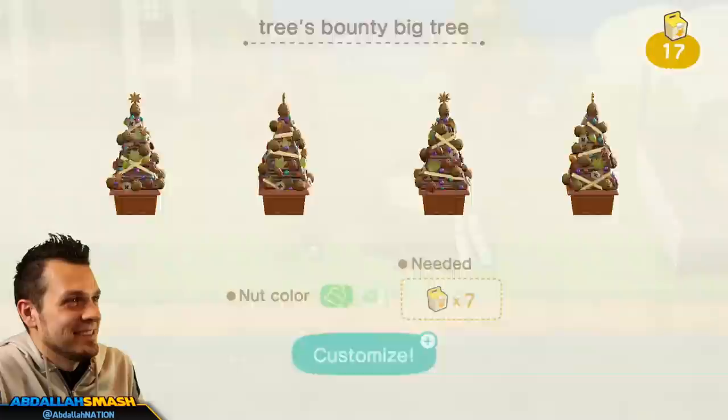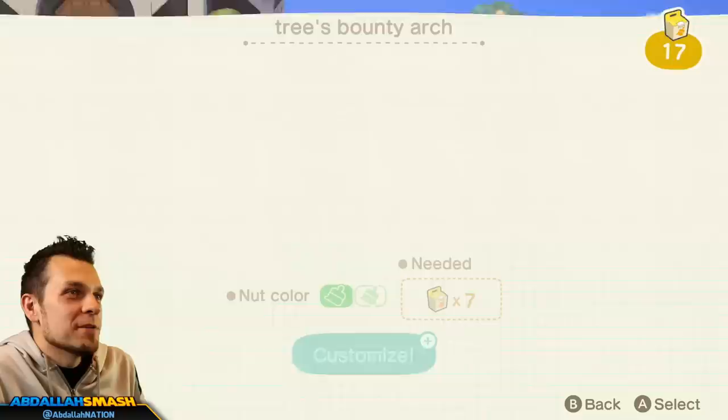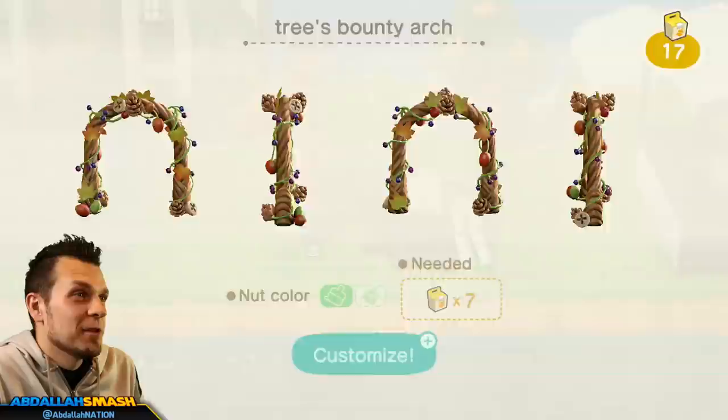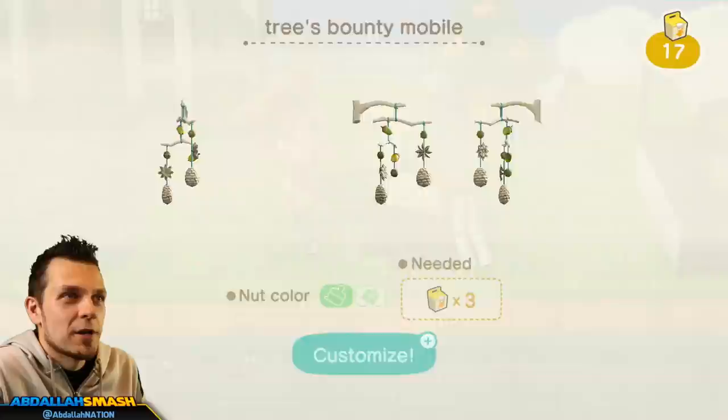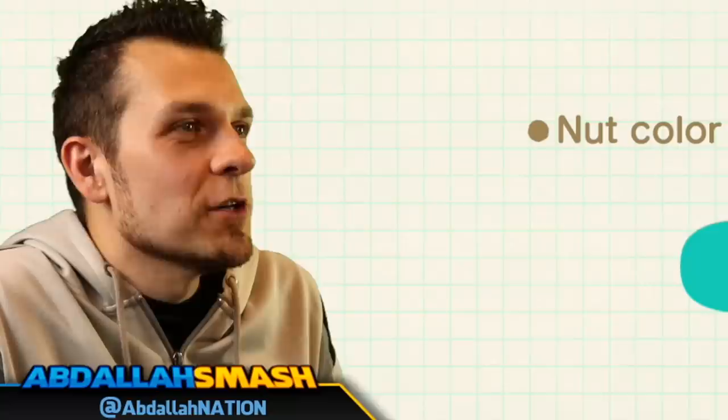Moving on to the Tree's Bounty Big Tree customization — you've got a choice of brown nuts or white nuts. For the Tree's Bounty Arch, it's also a nut coloration option where you can make it a little bit whiter or a little bit browner. The mobile has the same color change option as well. And then last but not least, the Tree's Bounty Lamp also has a color variation — it looks really cool in the white version too.